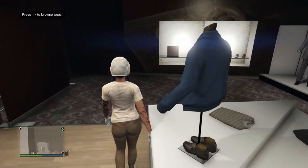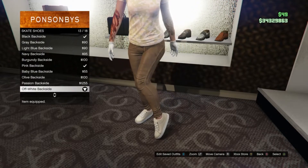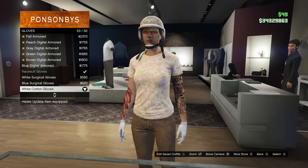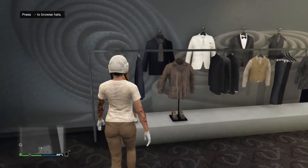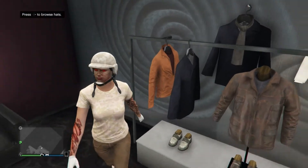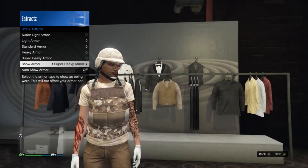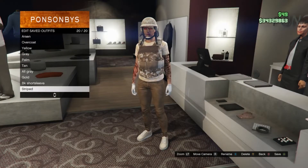Head to shoes, scroll to skate shoes on slot 4, and equip off-white backside on slot 13. Then head to accessories, scroll down to gloves on slot 10, and equip white cotton gloves on slot 53. Head to hats, scroll to bulletproof helmets on slot 19, and equip the tan bulletproof. Pull up your interaction menu, go to inventory, body armor, show armor, and scroll until you find the super heavy armor — the brown camo body armor. Save this outfit on whatever slot you want.